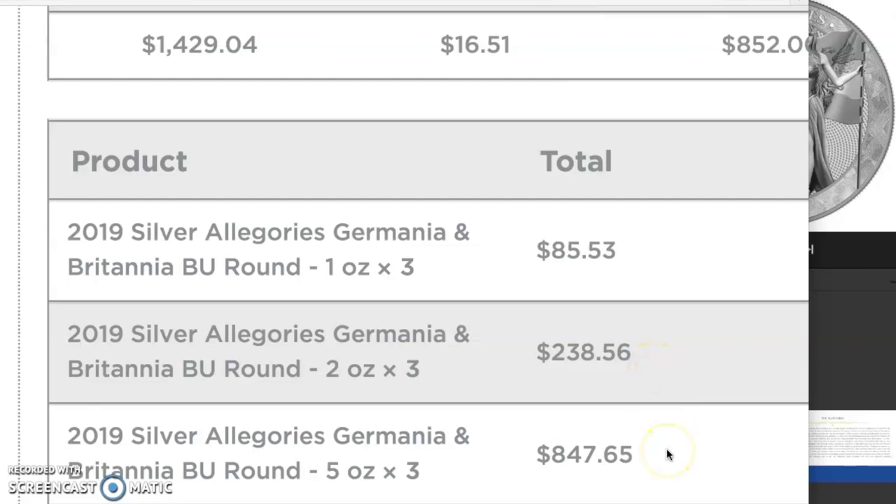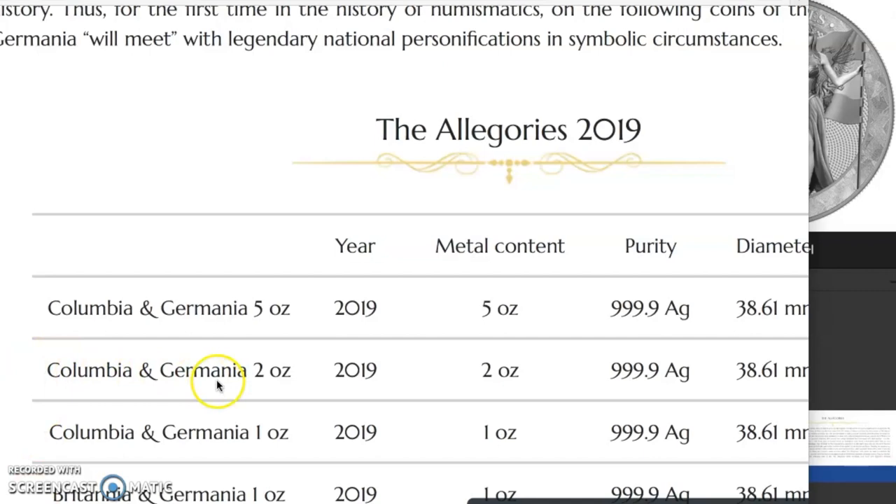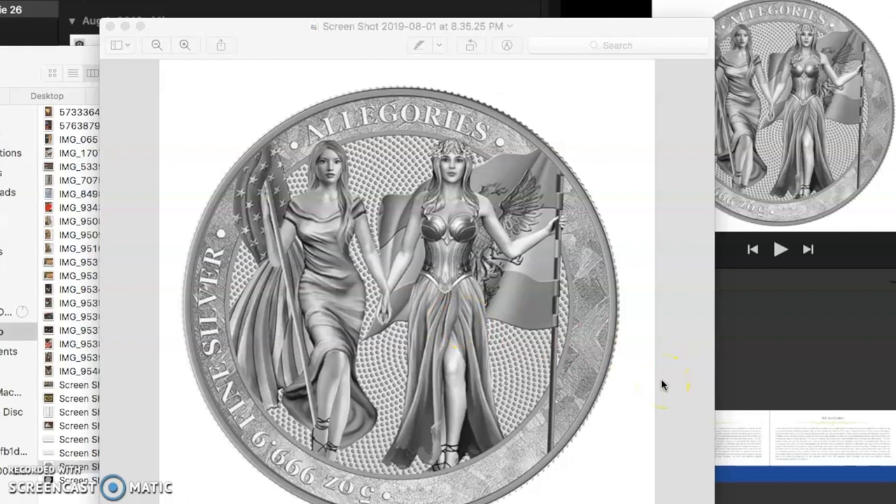Those are the buying tips. Let's see what is coming next. It looks like they have already queued up the Columbia and Germania series. Let's get a look at that — I think some of you have already seen this. There they are: again, two lovely women. In this case they each have their flags in hand, and they look like they are getting along just fine. I think that's going to be a lovely coin, so look for that one to come out next.